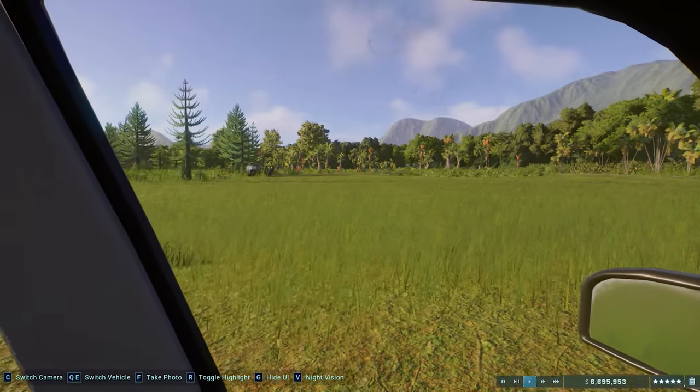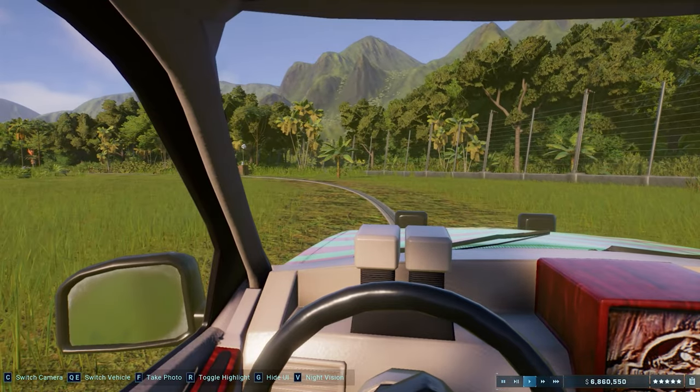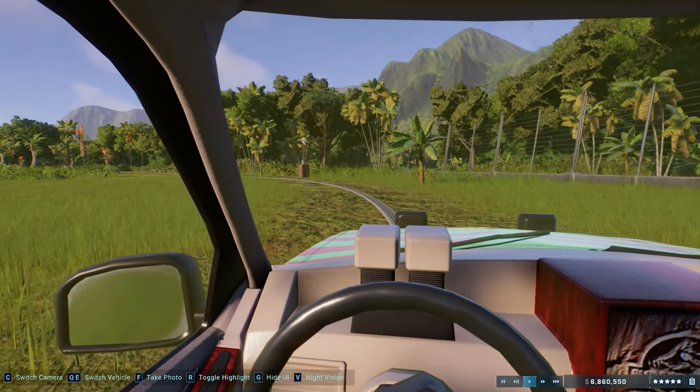Struthiomimus is capable of great speed, and with the aid of its long stiff tail, can alter its direction with ease. This agility would have proved essential to its survival when fleeing Cretaceous predators.